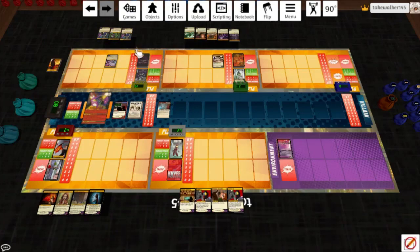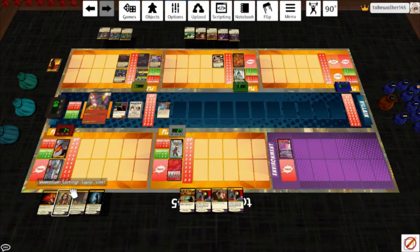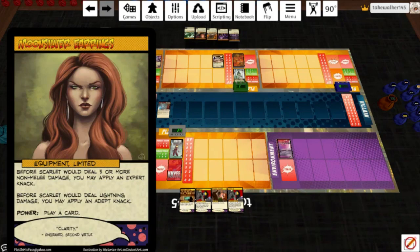I can play an ongoing card because he's still in place, so we'll put out Unnerving Target. We get the Shadow Cloak because I didn't really have anything else to do, and he's got nothing to do with his power — draw a card. Scarlet is going to start by playing Moon Silver Earrings. Before Scarlet would deal five or more non-melee damage you may apply an Expert Knack. Before Scarlet would deal lightning damage you may apply an Adept Knack, and it also gives her a power.